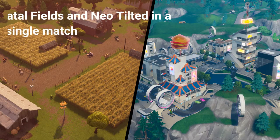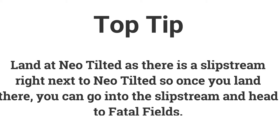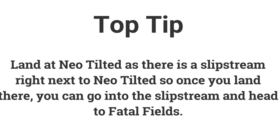Stage 2 of the fifth challenge is visit Fatal Fields and Neo Tilted in a single match — visit these locations to get 2 battle stars or 200 XP. Land at Neo Tilted as there is a slipstream right next to it, so you can go in and quickly use the slipstream to travel to Fatal Fields.